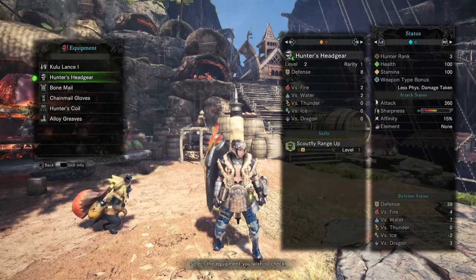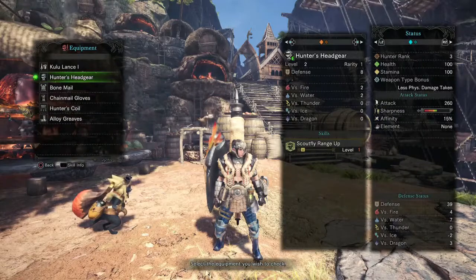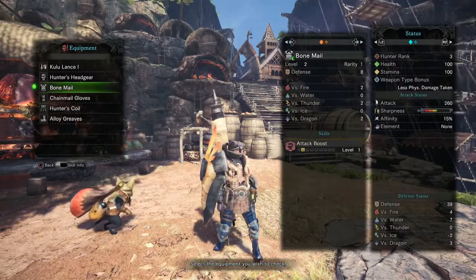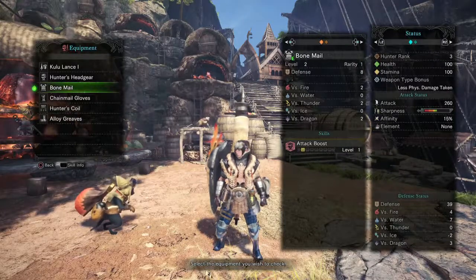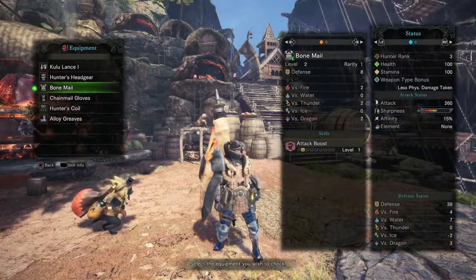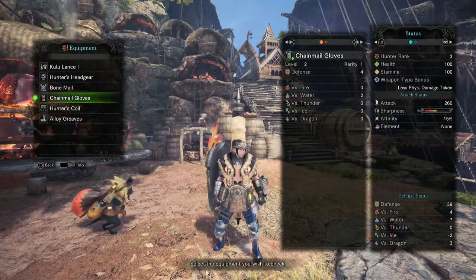If you look here at skills, it says Scout Fly Range Up — I'll explain the Scout Fly when we get in the mission. The best example is Attack Boost since that was in previous games. By equipping this one piece alone, I get the attack boost, which is like plus three attack. In previous games, you had to equip entire sets or most of a set in order to get skills, and that complicated things a bit.